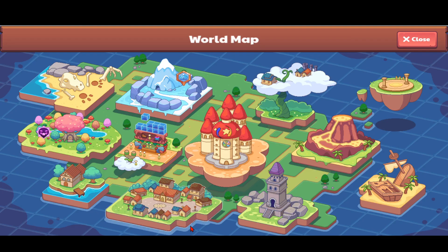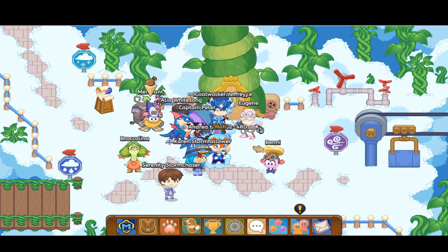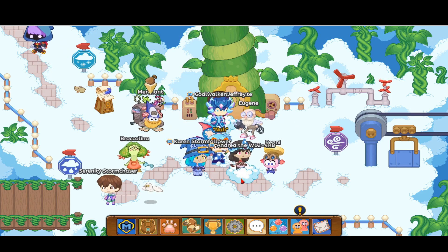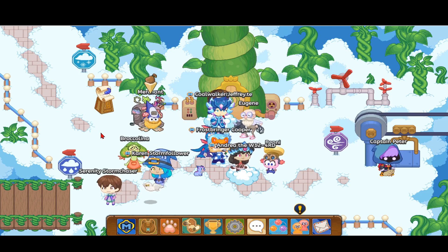My last tip is to become a member. I can just give a small example — if I go into my other account, you can actually see some things that members get. So I'm going to go ahead and log out and go into my other account, and I'll be right back.